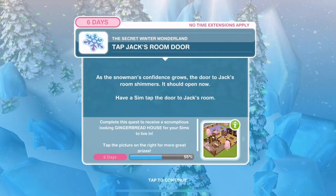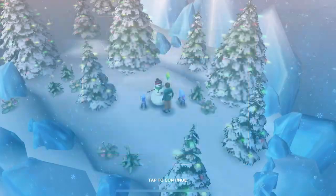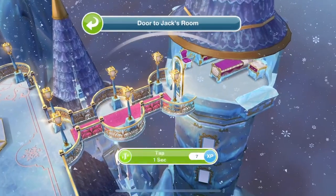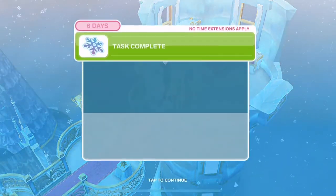Now we get to tap Jack's room door. As the snowman's confidence grows, the door to Jack's room shimmers - it should open now. Let's tap it for one second. He's slowly making his way over - give it a bit of a tap and in we go!